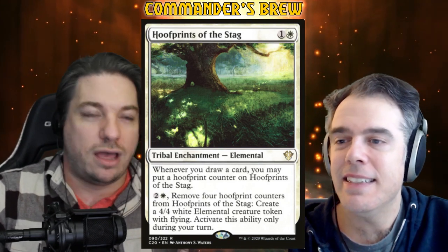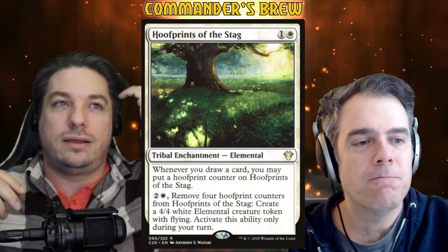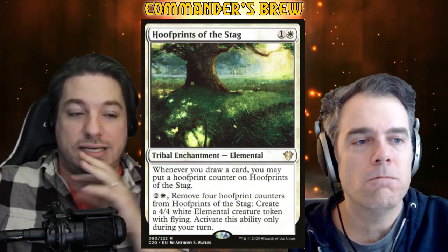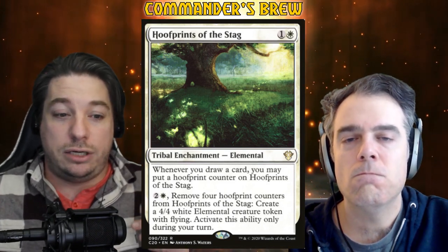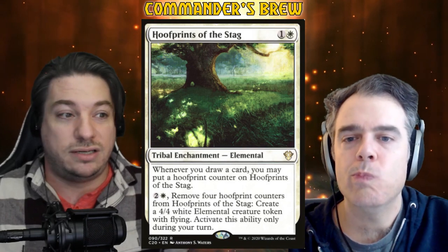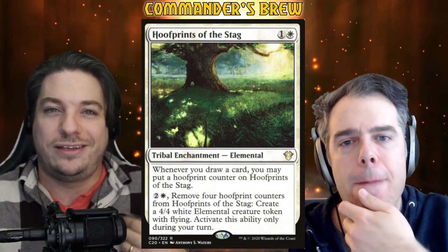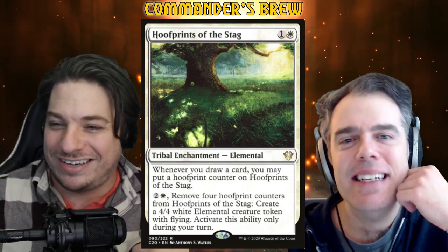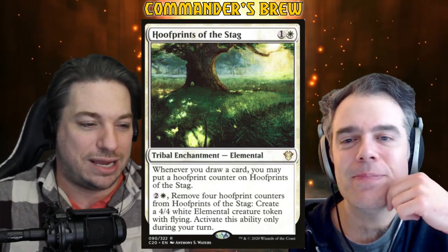We've got a lot of different angles — the populating, the storming, the cantripping — all the strong cards feed into each other. It's a nice little engine. The great thing I found in testing is that it works even if you're missing one of the main pieces. I had games without Song of the World Soul and you can still make a lot of tokens and draw a lot of cards. I even had Vega getting really huge — like a 9/9 flyer — from Felidar Retreat triggers using evolving wilds and things like that. There's some cool angles you can come at with this deck, and I like it for that reason.